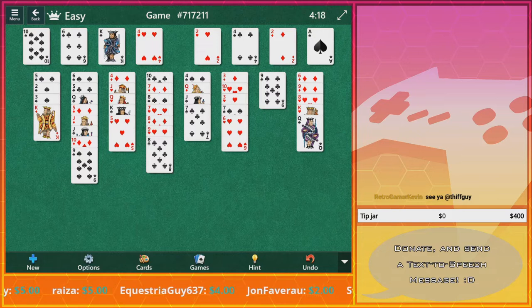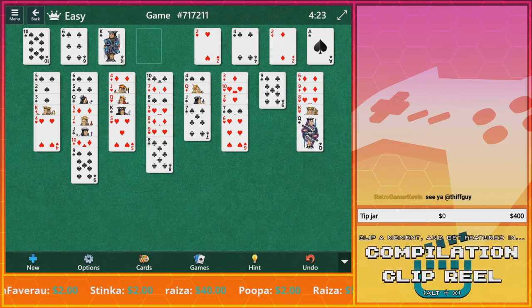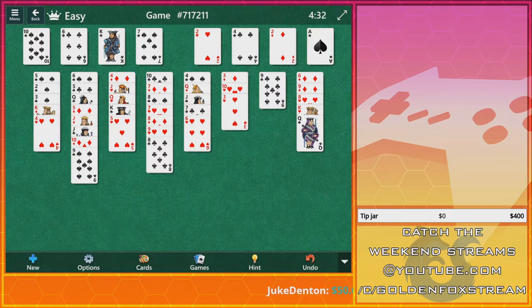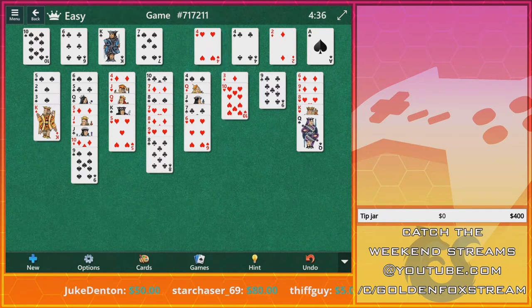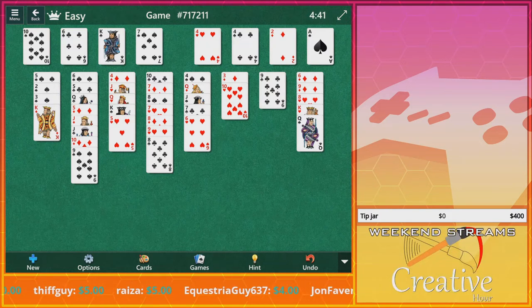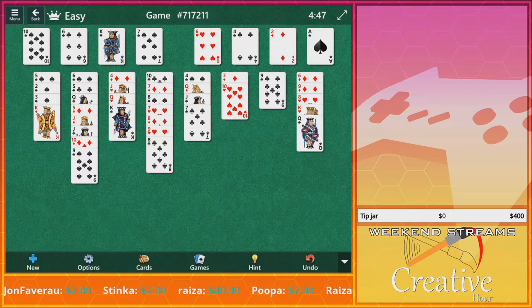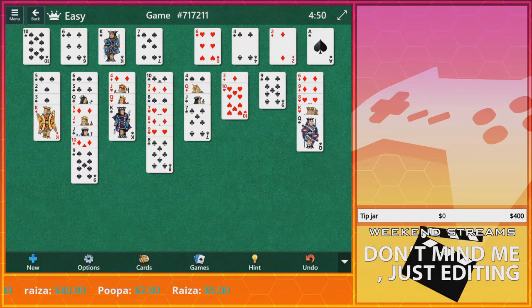I don't see anything — oh, they're blended into each other. Okay, let's undo that. Let's move you here. Move the seven up top. Oh yeah, easy! There we go, all right cool. Five and six of hearts — five and six of hearts! Oh yeah! That's neat.